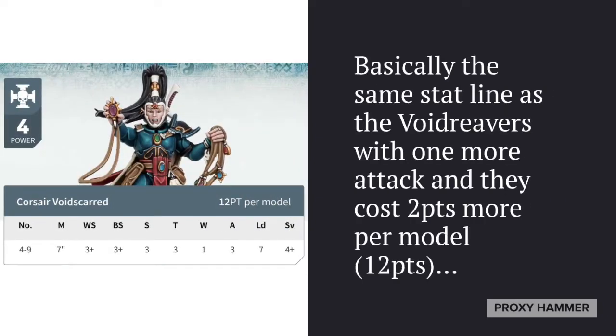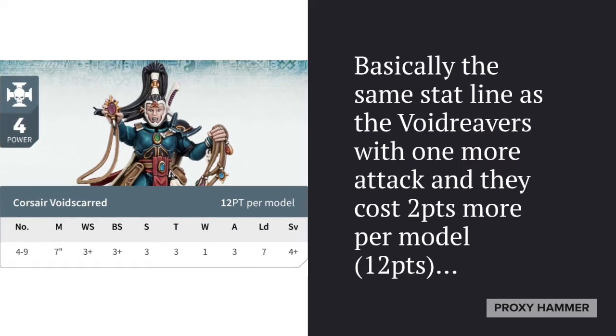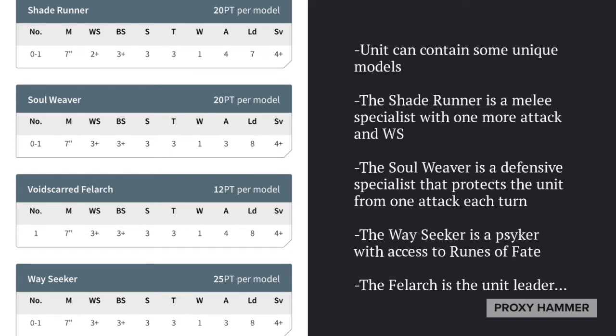Now we have the Corsair Voidscarred. They have the exact same stat line as the Void Reavers but with one more attack, making them a little bit more adept at close combat, and they cost two more points per model at 12 points. They're an elite slot. The cool thing about this unit is that you can actually take multiple special models which buff the squad in different ways. The Shade Runner is a melee specialist with one more attack and weapon skill. However, I do not recommend taking him in most cases because he does not make up his points worth of damage — it's usually just better to take another Corsair Voidscarred.